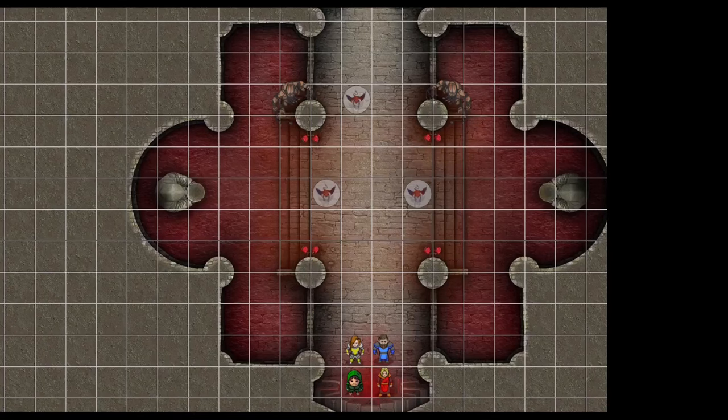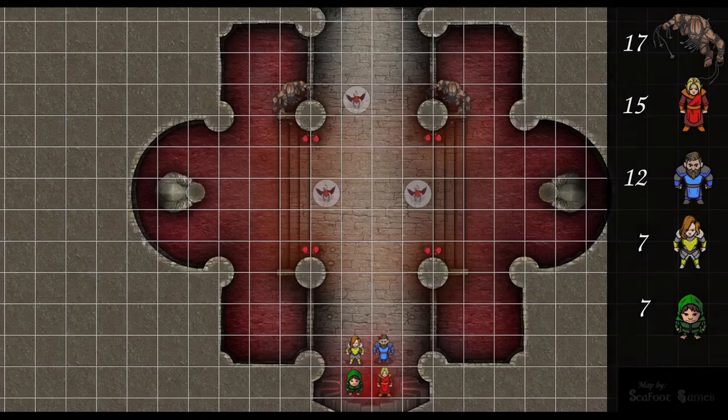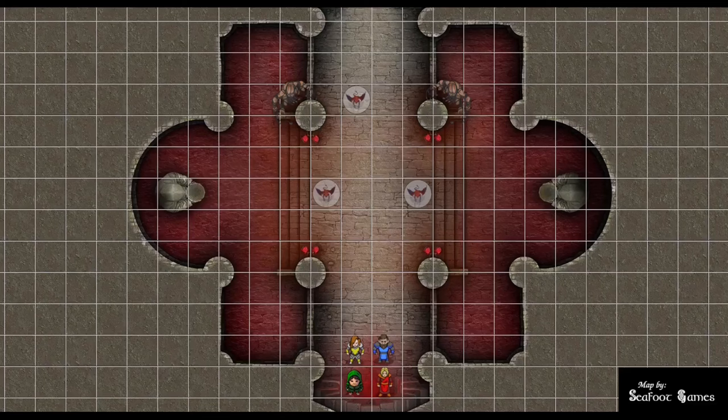Initiative order: nobody above 20. Devils get 17, wizard gets 15. Cleric gets 12 minus one. Fighter gets 7, rogue gets 7. Top of order: the devils. The Imps use their action to turn invisible with a fly speed of 40, scattering across the map. The Chain Devils move 30 feet with 10-foot reach. One hits the fighter: 23 to hit — that'll hit — dealing 9 points of slashing damage. The fighter is grappled, speed reduced to 0, restrained, and will take 2d6 piercing damage at the start of each turn.